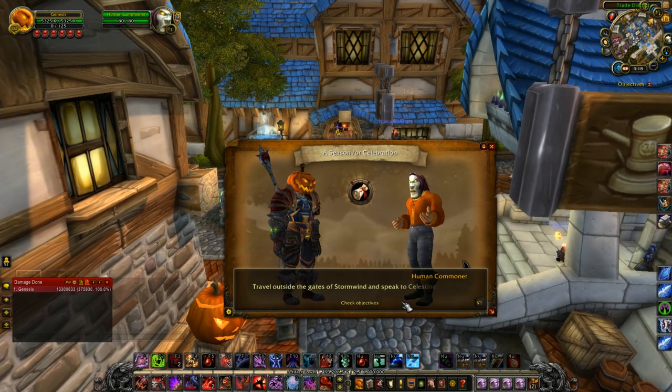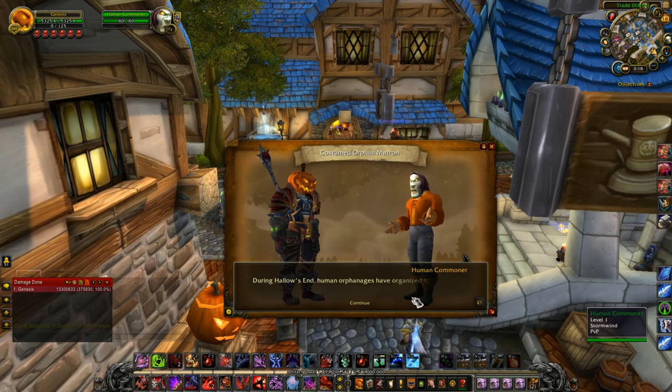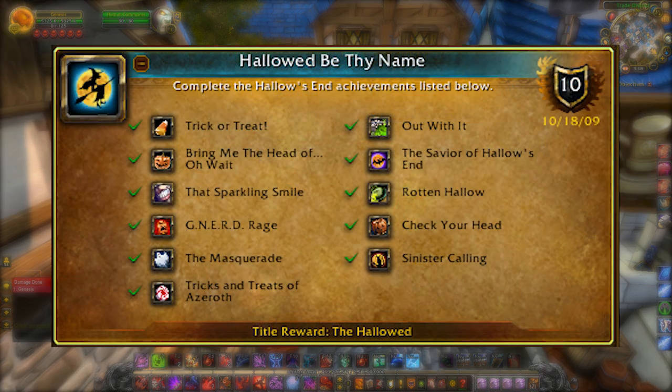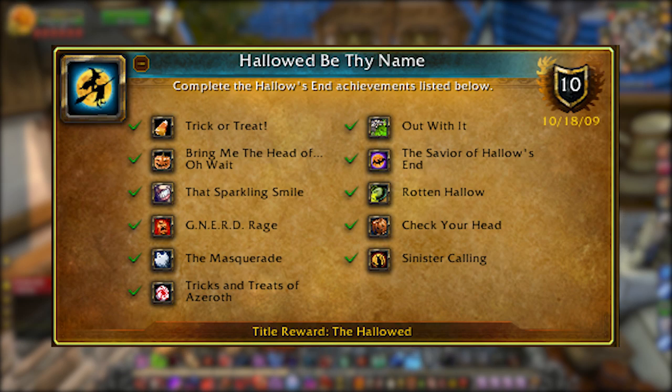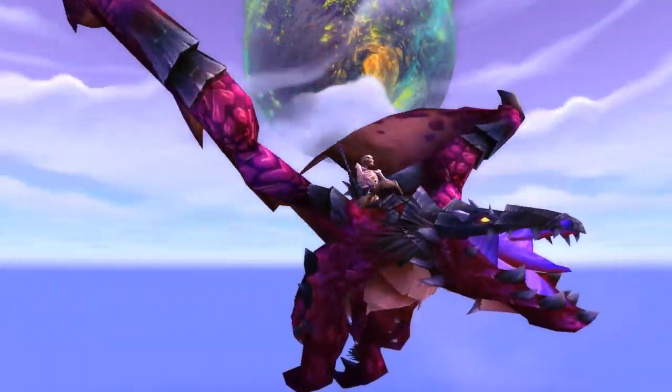You'll be receiving a spooky amount of Tricky Treats, the currency for this event, which will allow you to purchase all of the items necessary for the achievements, as well as some of the pets and toys that are available. The meta achievement for Hollow's End, called Hallowed Be Thy Name, rewards the Hallowed title, and is part of the year-long meta achievement What a Long Strange Trip It's Been, which rewards the Violet Proto Drake, which is beautiful.